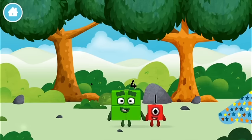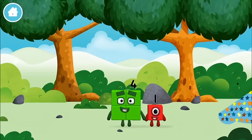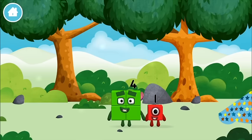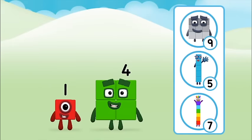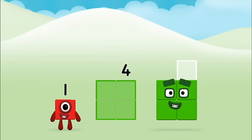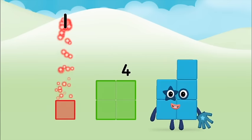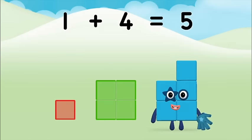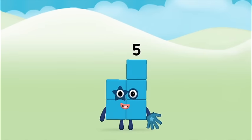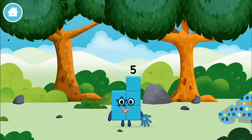Which number block did you find? Do you know which number block you'll make when you add these two number blocks together? That's right! Now add the number blocks together! Four, one — one plus four equals five! Congratulations! You made number block five! You made a new number block!